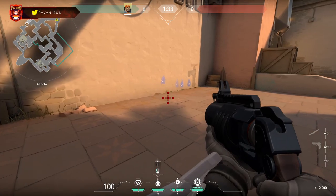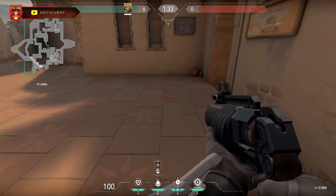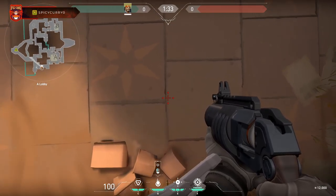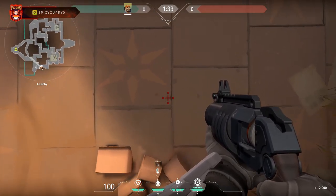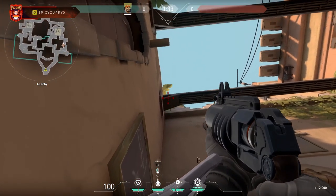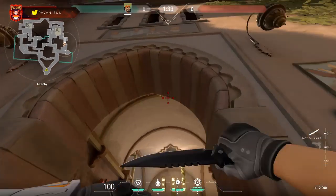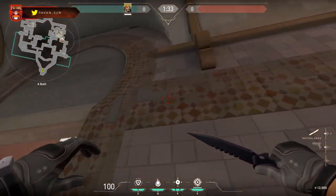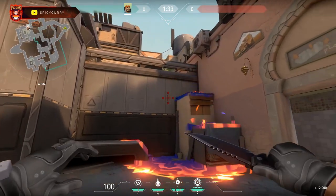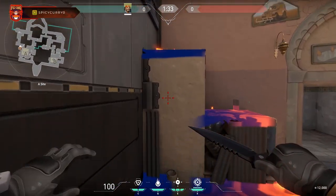The next spot is on A on Bind and takes out a critical spot people love to camp on. See this line on the ground — follow that, stand here and align yourself with it, then move forward, look up, and aim right at the edge of the leaf. It takes out that whole top camping spot — so even if there's a Jett on the other team you're still good.